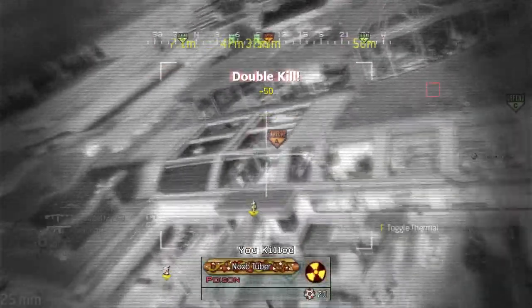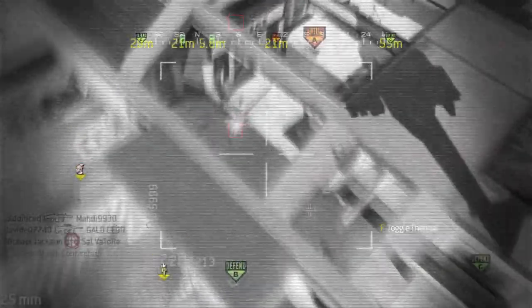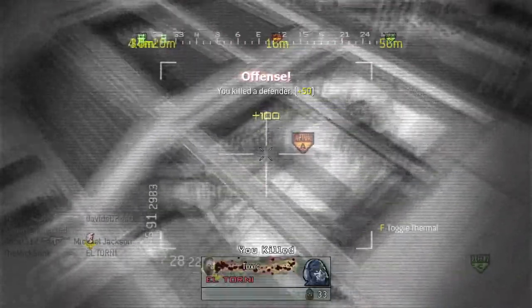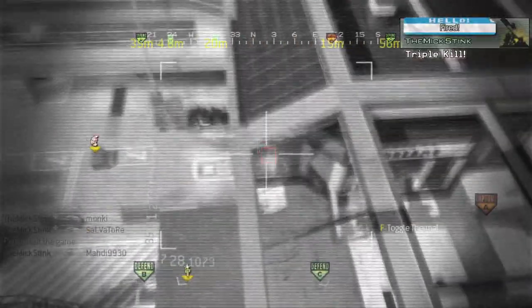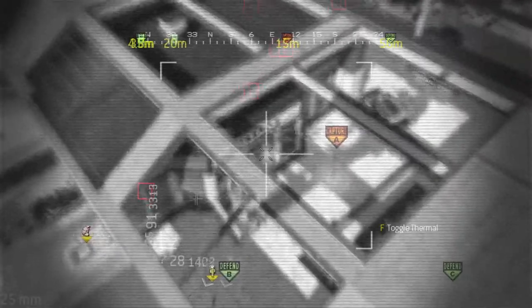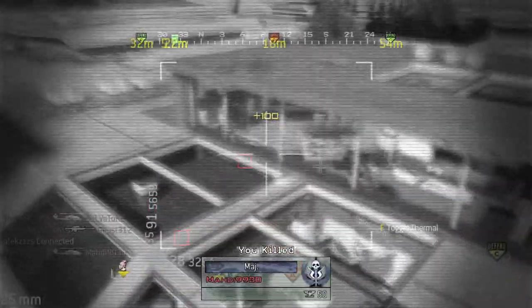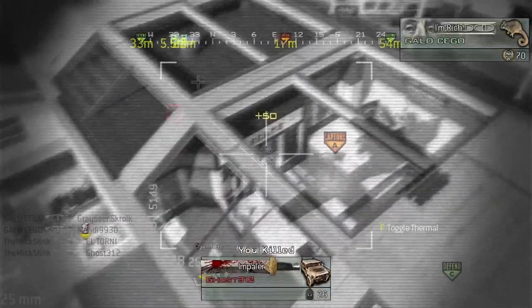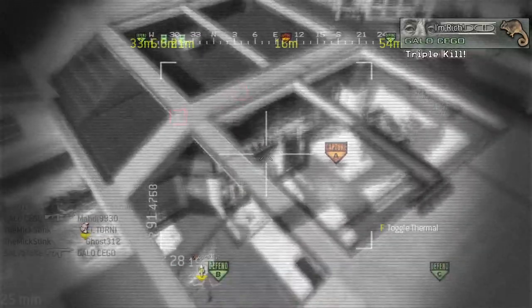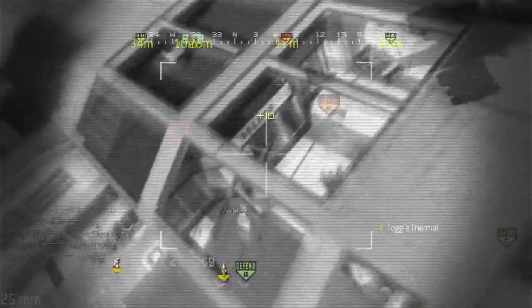Some hit markers - nice! Losing B, not for long I guess. Oh now it's going - this is the danger close buff on the chopper gunner. We're racking them up now. When you put on danger close it really ramps up the damage of the chopper gunner a lot. So having One Man Army is actually huge.